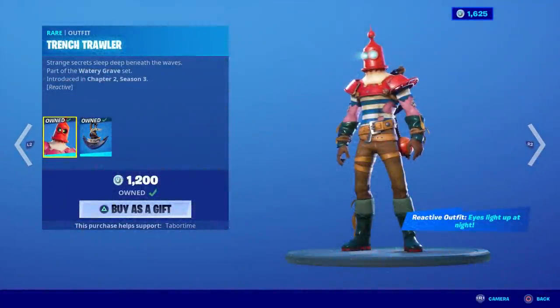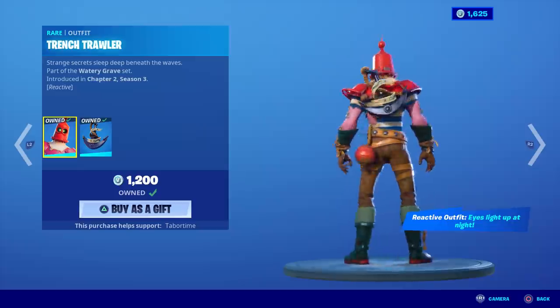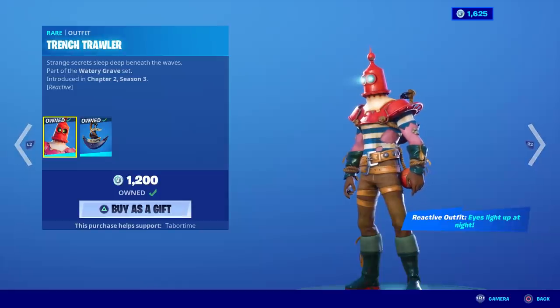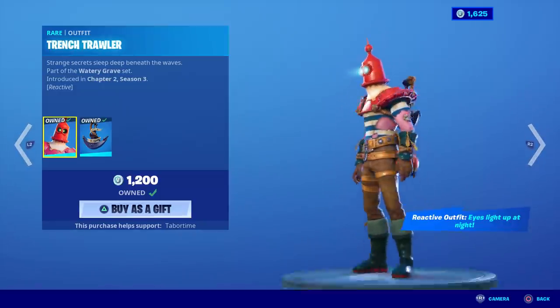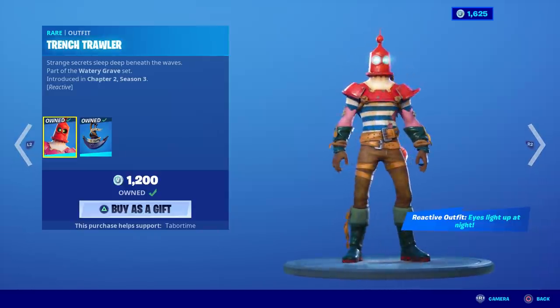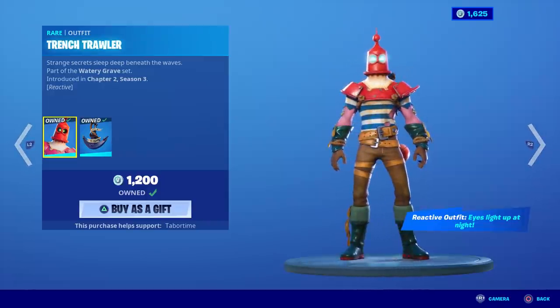Welcome to my 'How Is It Reactive' series. In this episode I'm covering the brand new skin called Trench Trawler. He's got basically a lighthouse helmet for a head. Something about his neck rubs me the wrong way — it's creepy. At first I thought that was his skin around his neck, but his arms are a completely different color. My son Jack says that's sand, but I don't think that's right either.